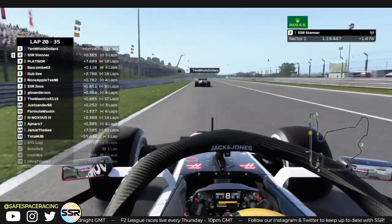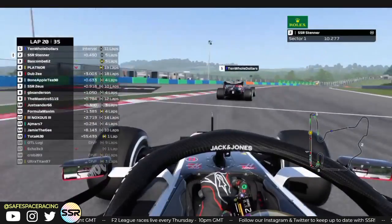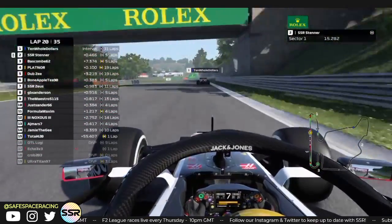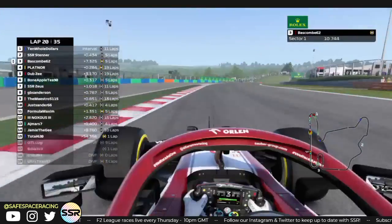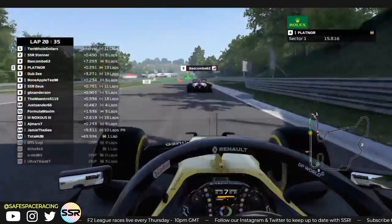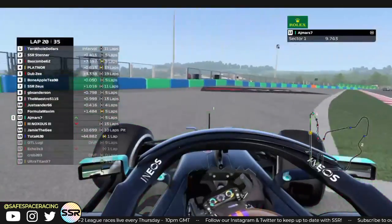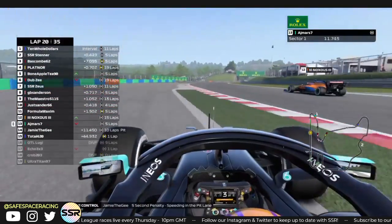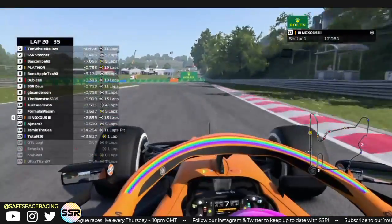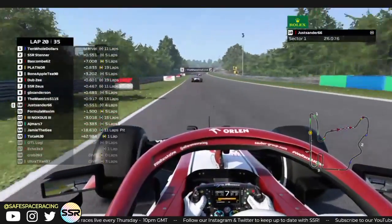This is the battle I want to look at: Stenner on fresh hards versus Ten Old Dollars on 11-lap-old hards. Stenner doesn't seem to be able to mount anything here even with DRS — just slowly applying the pressure. Stenner has been dominant this race. Bascom gets a pit stop done. Knox runs out wide — not Knox, AJ — carrying too much speed into turn 1.